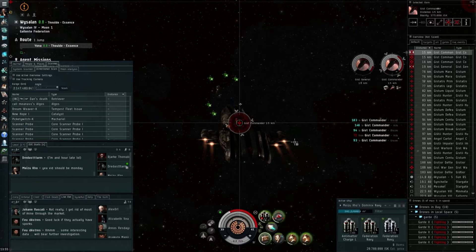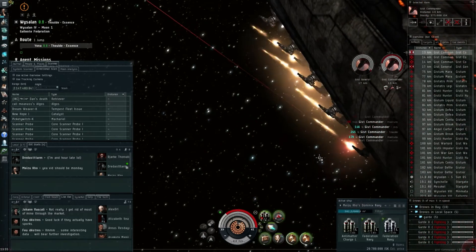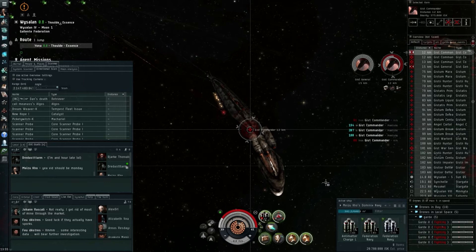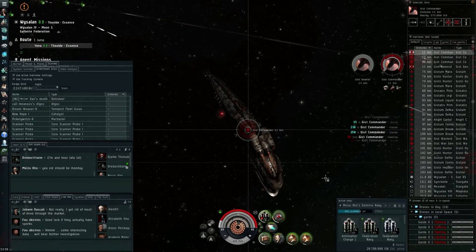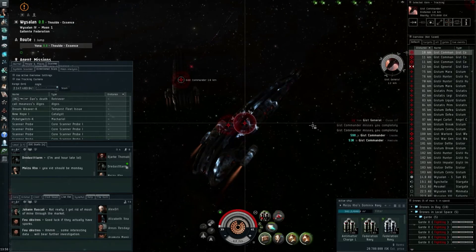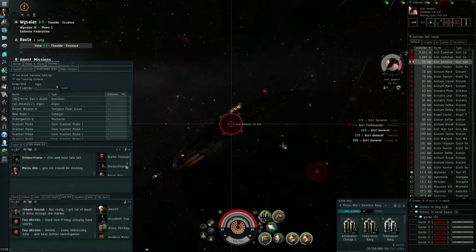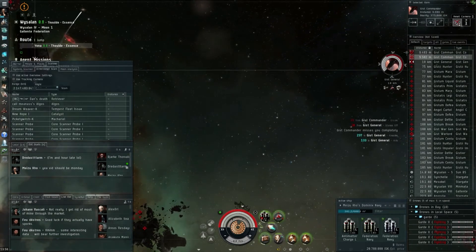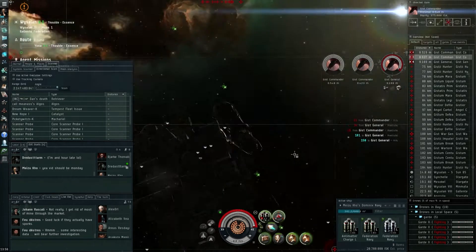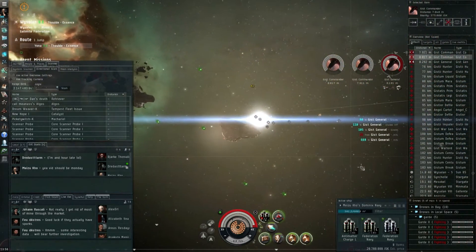Nice — look at that fire! As they're coming into range they're doing some decent damage with their autocannons. He's almost through my shields and starting to hit my armor as well. Let's watch the explosion — goodbye! What's the bounty on these guys? 400,000 ISK, not too bad. There are actually two more of them very close to me that I hadn't noticed. A Dominix sitting still like that is a target they like a lot.